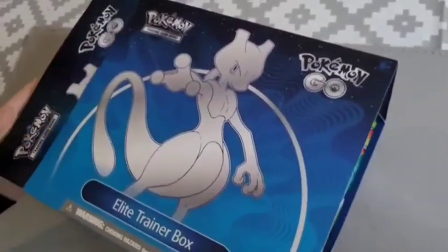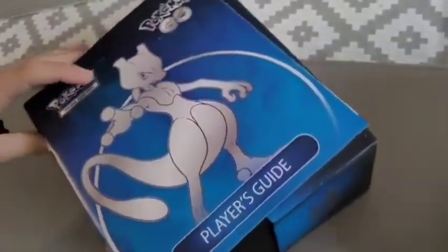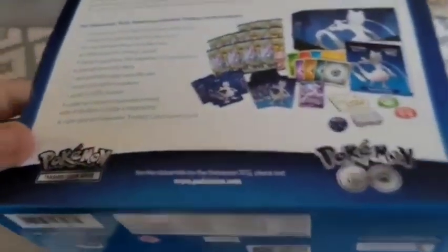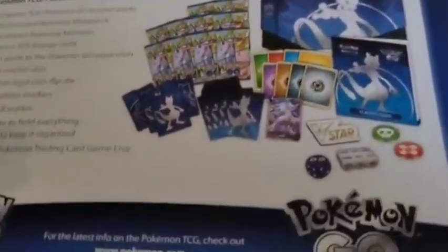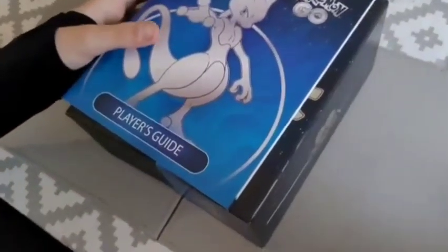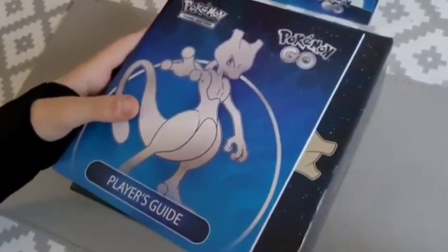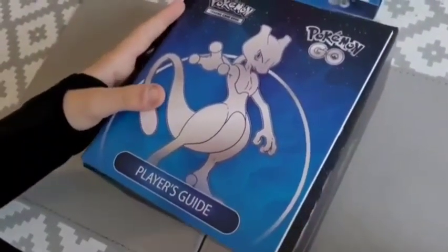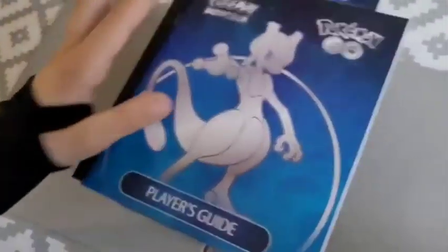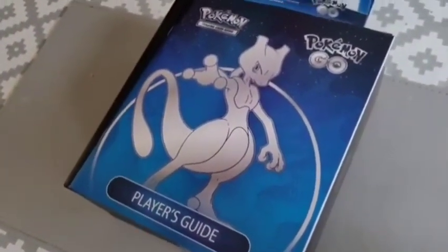Let's just open it straight on. There's the nice case. Did you see that? Oh, that's nice. That's everything you get in it. So you get the Mewtwo sleeves there, and then you get the guide — I don't think that really bothers anybody. Let's hide that. Pokemon Go — that's all your codes for Pokemon Go. You've got 12 codes on that. Nice. 12 rewards.